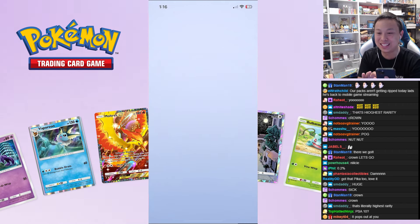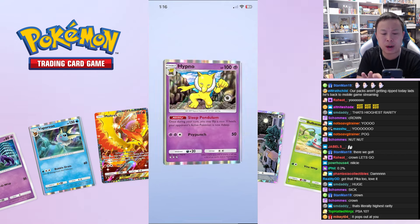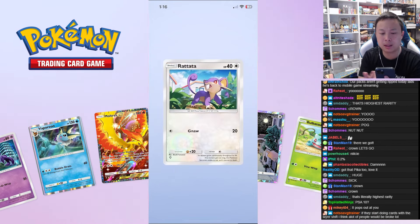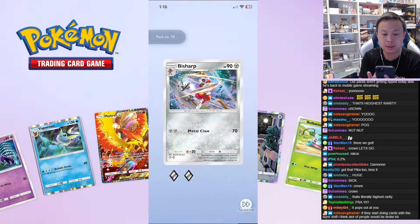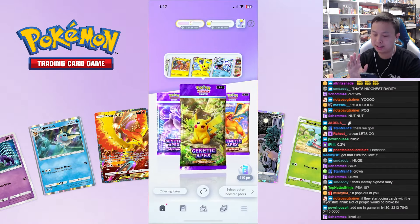I guess you don't need those little sparks to get anything — that's the highest rarity. Let's go! But I still want to see that illustrative rare Pikachu I saw at Worlds when I was testing it out. Maybe I wasted all my luck there. My favorite Blastoise — all right, last pack!